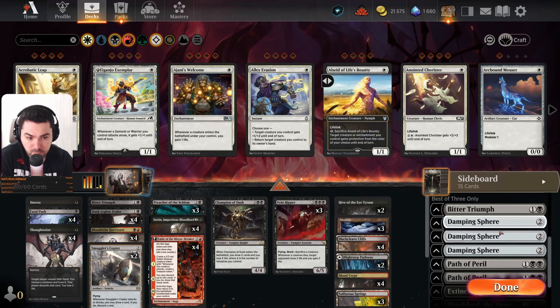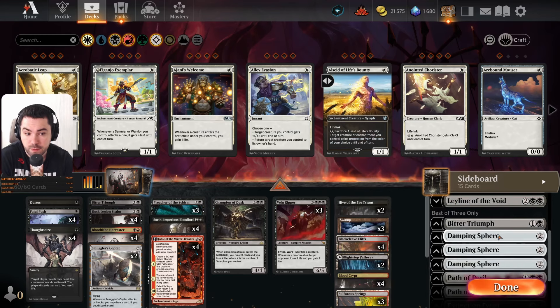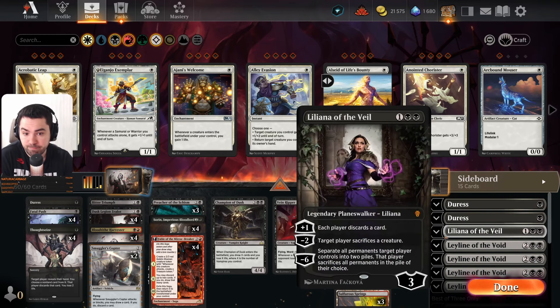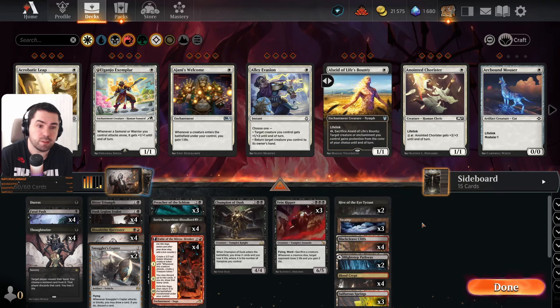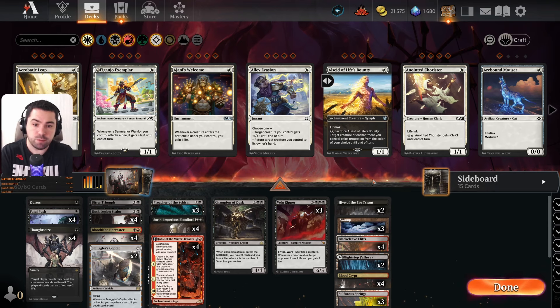You can also adjust the sideboard — maybe not three Damping Sphere, maybe two and play something like Necromentia to break combo pieces like Abzan melee combo decks, to exile some annoying cards. The deck is good — I can recommend you to try it, it's very good.